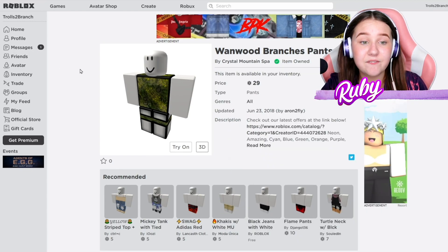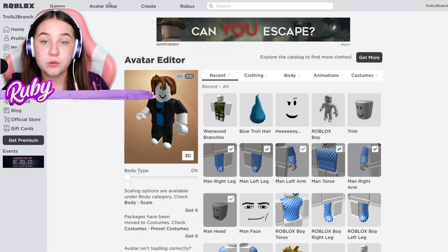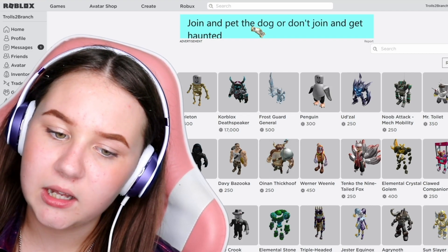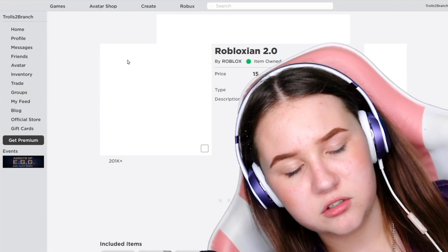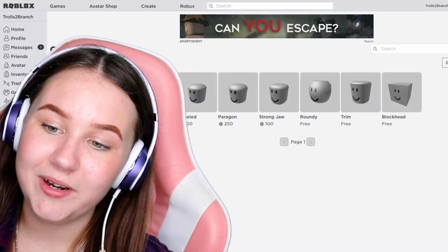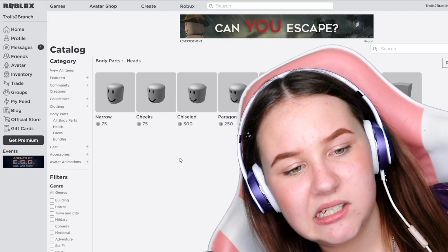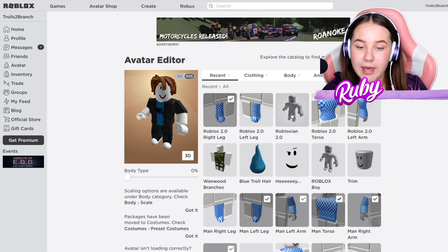Let's go to avatar and dress him up. Actually, I missed one thing — his body. Let me go to bundles. This one looks very Branch to me, so I'm going to go ahead and buy it. It actually looks pretty good, aside from the hands. Do they do heads? Does he have like a weird pancake-shaped head? I think his head is fine the way it is.